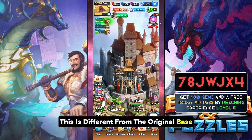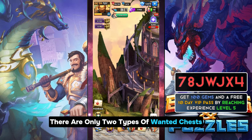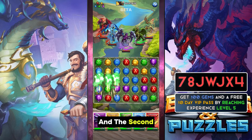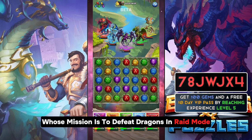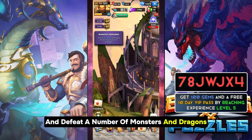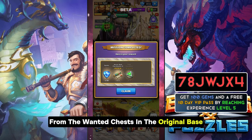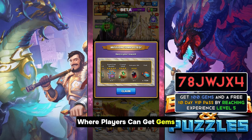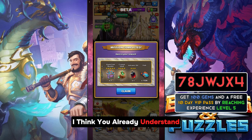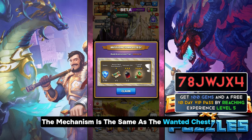Unlike the original base which has missions for wanted chest monsters, heroes, and titans, in the Dragon base there are currently only two types of wanted chests: one whose mission is to defeat monsters in campaign mode, and one whose mission is to defeat dragons in raid mode. To complete these wanted chest missions, players only need to defeat a number of monsters and dragons according to each chest's requirements. The rewards are similar to the original base — players can get gems, dragon ascension materials, crafting materials, and resources.